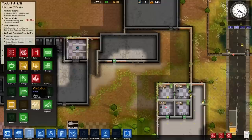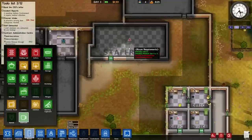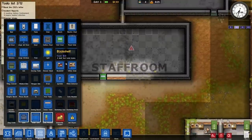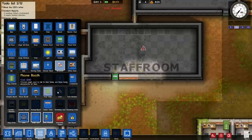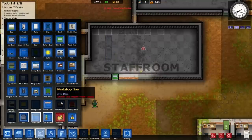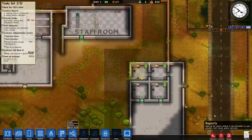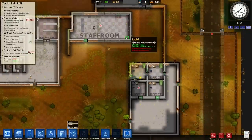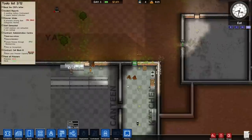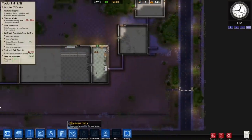We also need a staff room so our staff do not get tired. A drink machine and bookshelf is also nice to have for them. I need a wide sofa because I love them so much. He's just resting in the staff room even though there's nothing in there yet. Once we get some more researches underway, we can definitely start organizing our prison a little bit better than it's organized currently.